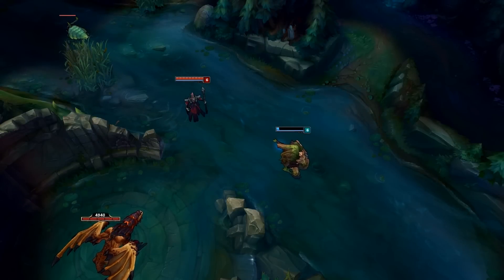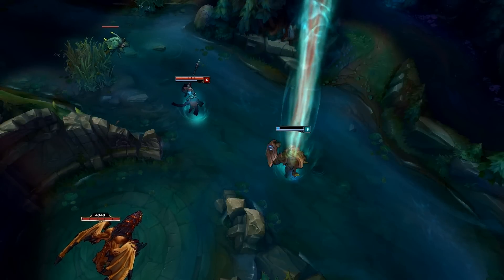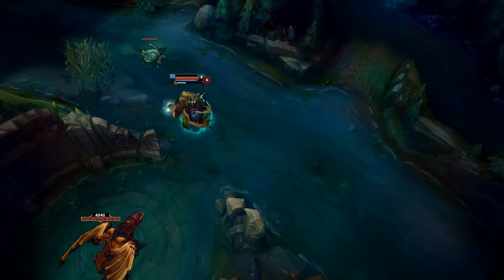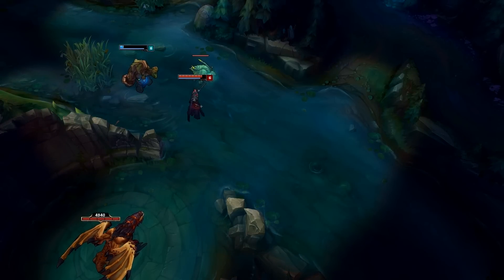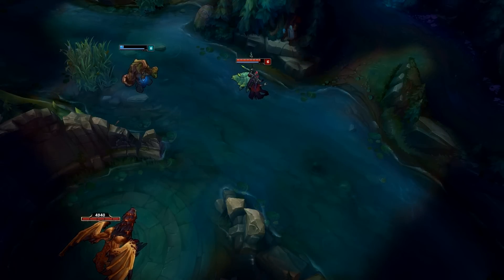For our 16th tip on the list, we're going to use something from Maokai. Similar to the Pantheon tip from earlier, when Maokai is traveling with his Twisted Advance he becomes immune to all forms of damage. So if you time it right on a target, you can dodge things like Karthus ultimate, Vi's ultimate, or maybe just that last tick of ignite as you run away.